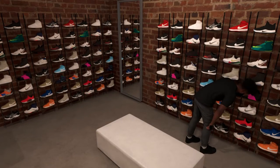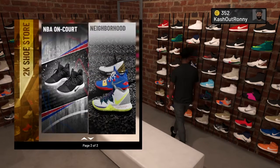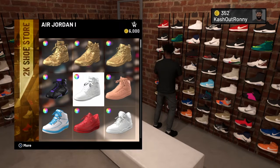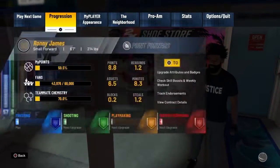First thing you want to do is go into the shoe store, and once you get in there, find the shoe that you want and take a screenshot of it. I'm gonna get these white ones right here. Take a screenshot, then back out and go back to the main menu — back out of everything.